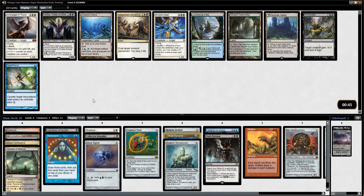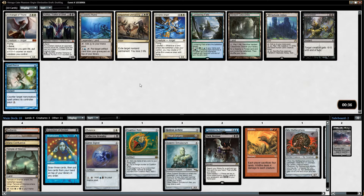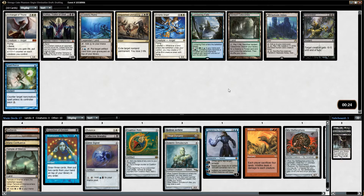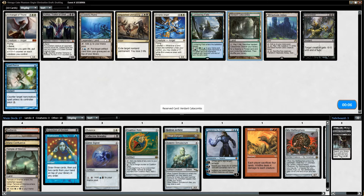Academy Ruins is certainly a reasonable card for us. Rebuying any of our killed artifacts is kind of important, plus rebuying Hedron Archive after we sacrifice it is nice. I could grab Verdant Catacombs — it fetches Badlands, so that helps a little bit with the Red Splash. I'm trying to play Balance here too, and we need a lot of mana to work this out. I'm thinking that Ruins will wheel, and it's not an amazing card unless you're going for the Mind Slaver lock, and we don't have Slaver. So I'm going to take the Catacombs and just try and fix our mana.